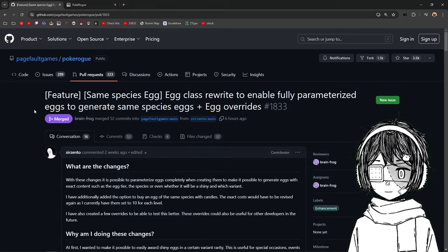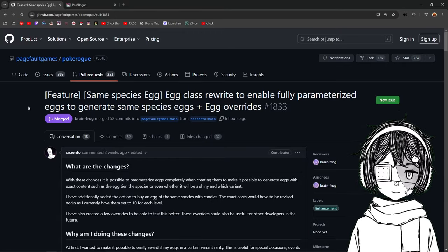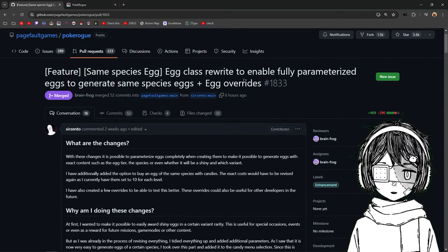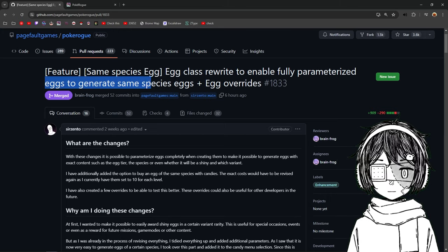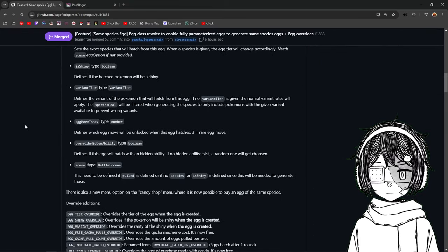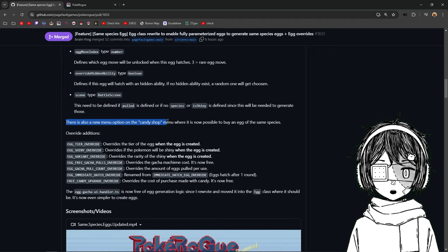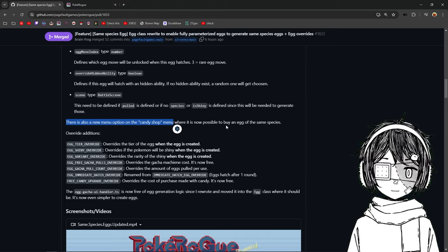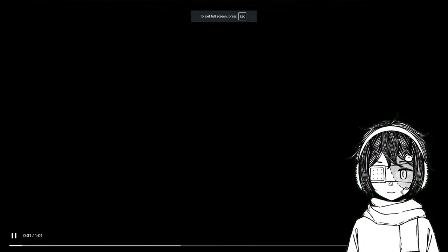We are back on GitHub. This is the pull request that was accepted six hours ago — I was sleeping. This is the same species egg class rewrite. We have eggs to generate same species eggs plus egg overrides. Basically, what this does is: there is a new menu option on the candy shop where it is now possible to buy an egg of the same species.